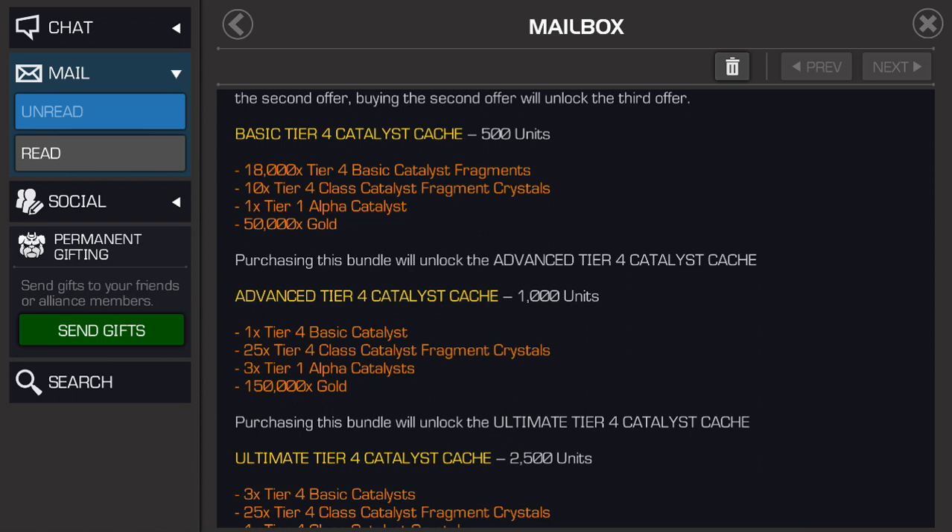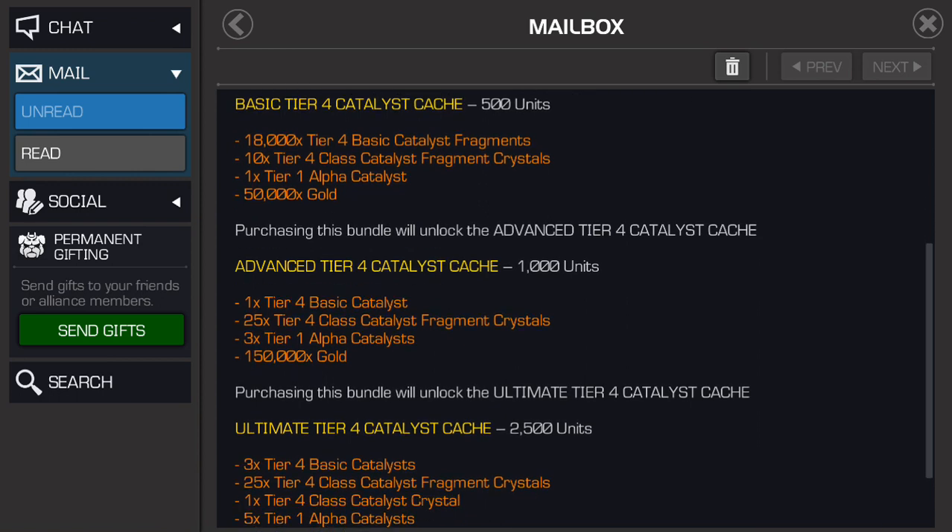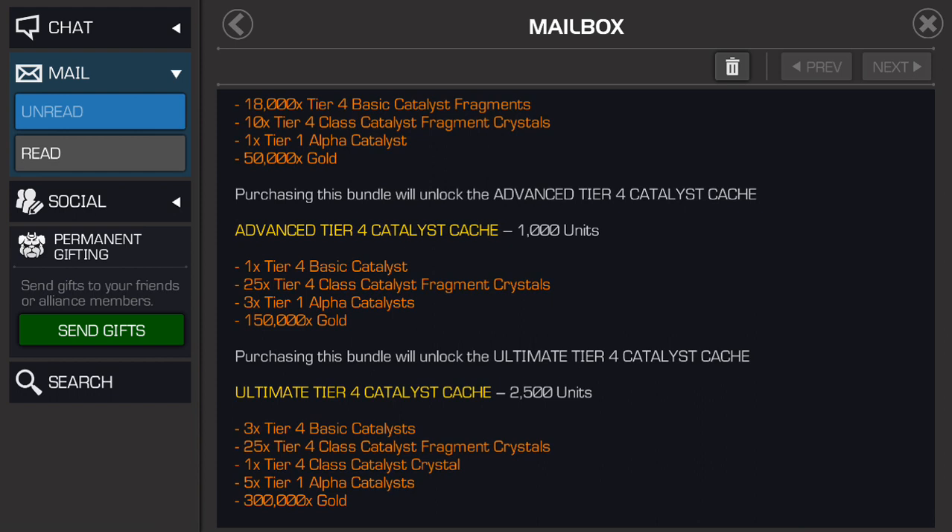The last tier is 2,500 units — close to $100 worth of units. When you factor in what you've already spent, that would have been 1,500 units, so that is 4,000 units total — over $100. Keep in mind, it's the same price you could get a featured 5-star crystal and a Tier 2 Alpha. Even the special 5-star crystal with 2018 Champions from last week cost less than that — and that got you 3 Tier 4 Basics, 25 Tier 4 Class Catalysts, 1 Tier 4 Class Catalyst Crystal, 5 Tier 1 Alphas, and 300,000 Gold.